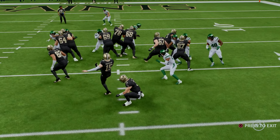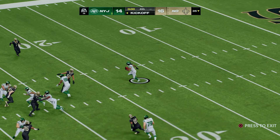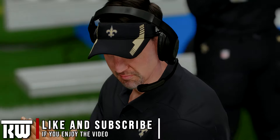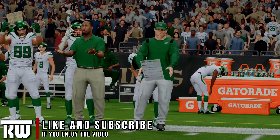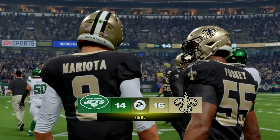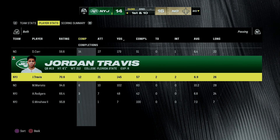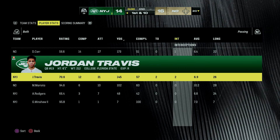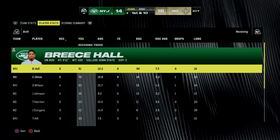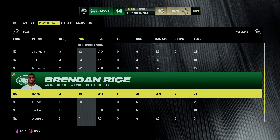We finish the preseason at two and one. Honestly, Aaron Rodgers did not look that good today. Jordan Travis looked good through most of the preseason — I was actually pretty impressed with him. He is going to be our backup quarterback, and I don't believe Gardner Minshew is going to make the final 53-man roster. Final stats for game three: Jordan Travis goes 12 for 21, 145 yards, two touchdowns, though he threw two interceptions in simulation. On the ground, Breece Hall ran for 134 yards. Receiving: Breece Hall 5 for 51. Touchdowns went to Brendan Rice and Curtis Samuel.